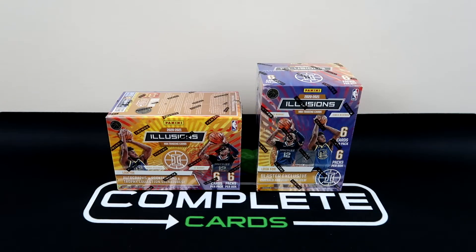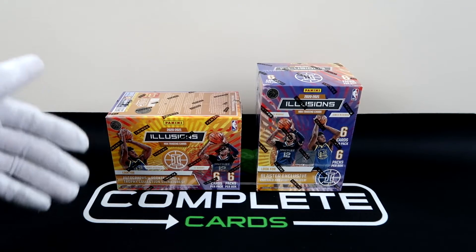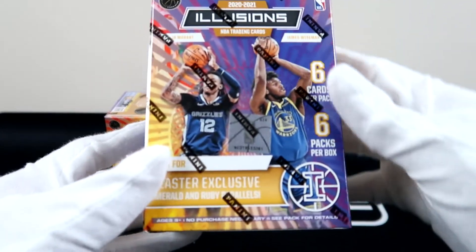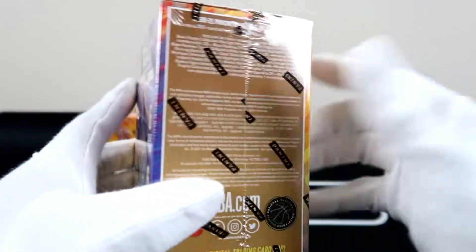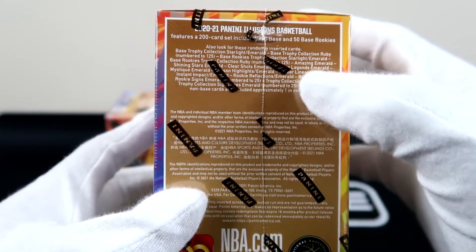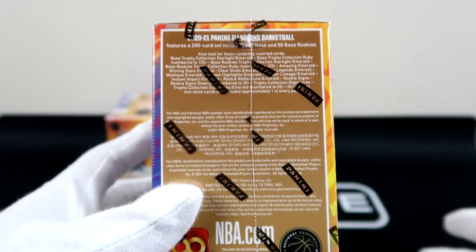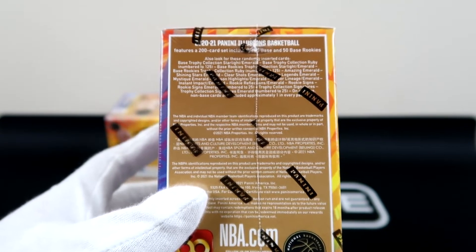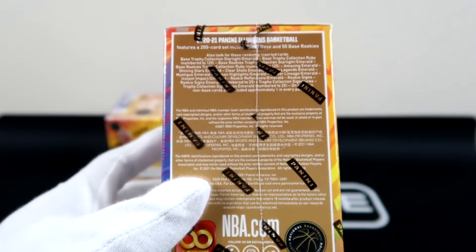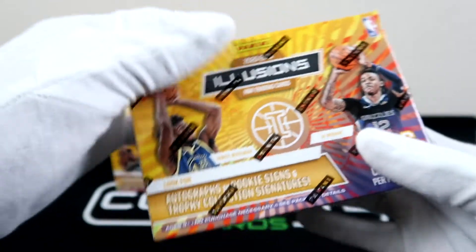Hey, what's up everybody, welcome back to the Complete Cards channel. Today we'll be looking at this Panini 2020-21 NBA Illusions blaster box. I like it because it's a sleeper — it does come with some autos, some rookie autos. We've got emerald and ruby parallels. The emerald is going to be hot for LaMelo Ball and Anthony Edwards, so anything green is always going to be good for them. The ruby parallel is numbered to 125, so you can't go wrong with that on any player — though it'd be better on certain teams like the Heat, the Bulls, the Pistons. Rookies include Saddiq Bey, Isaiah Stewart, Killian Hayes, and Patrick Williams.